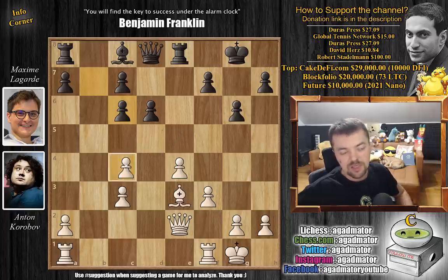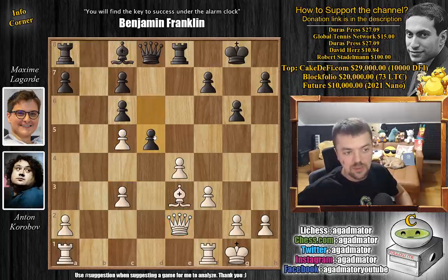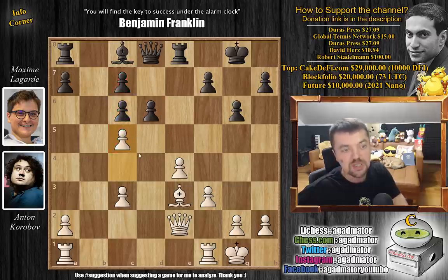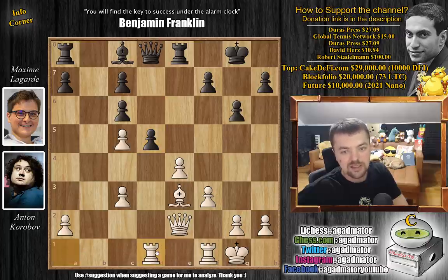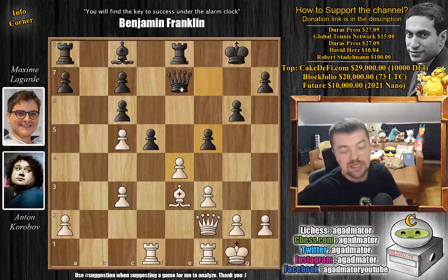Now a very nice point by Korobov: c5. You don't want to allow black to play c5 and grab hold of this diagonal. The light square bishop will be a useless piece for quite some time, and black should really consider maybe a5 to try and get the bishop into the game via bishop to a6. But here we have d5 — you don't want to capture, as that's a really ugly position. So d5, and now rook a to d1, queen to a7 getting the queen away from the d-file, queen to f2, and now f5 attacking that center.